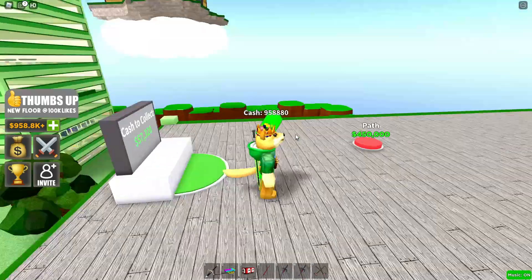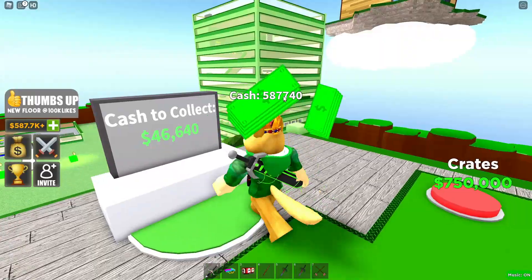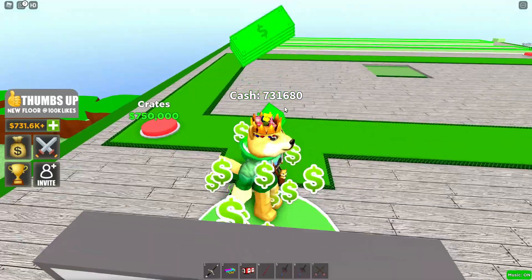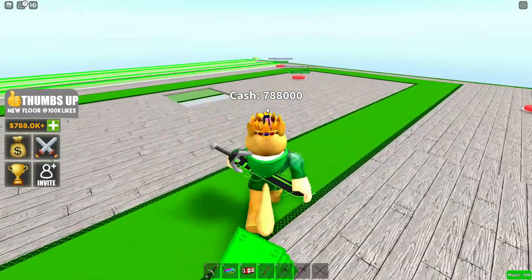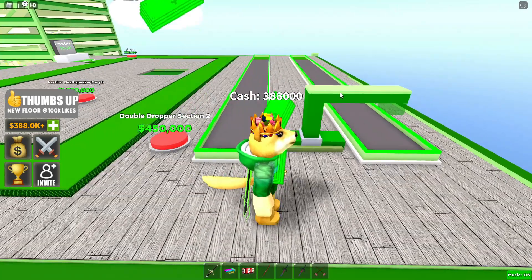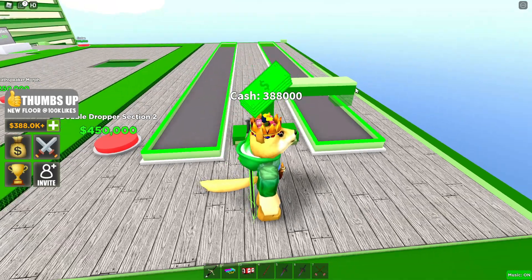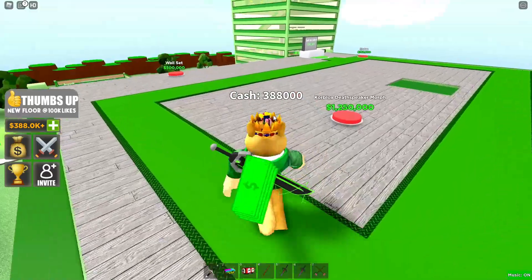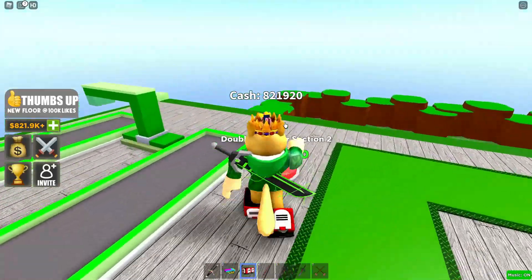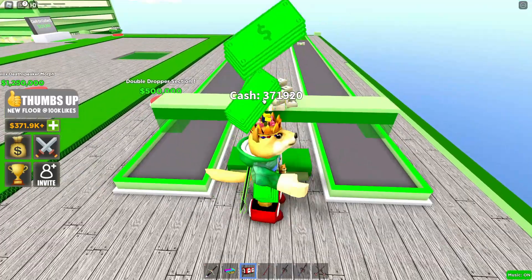I just bought a 400,000 path so I don't have to go down each time. I'm going to get a double dropper — apparently it comes in two pieces, part one and part two. I get some more money and find section two, which even comes with its own stack of 100-dollar bills.